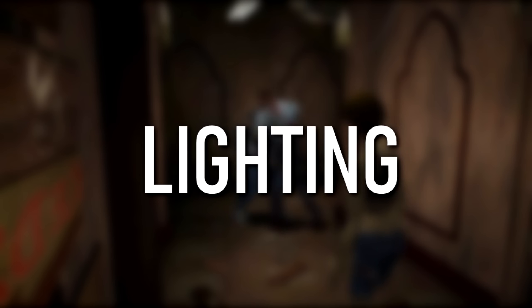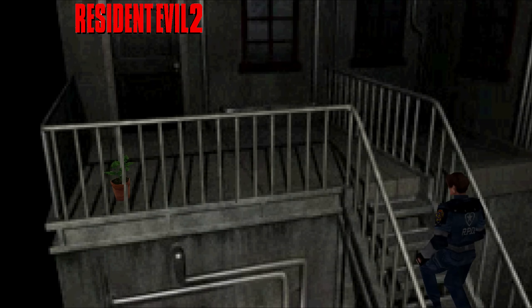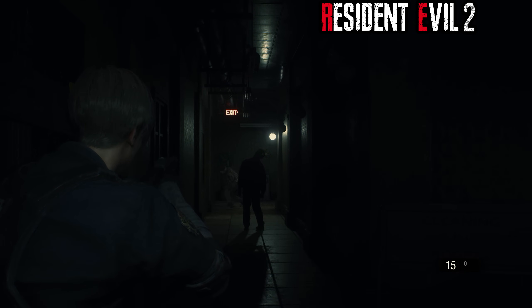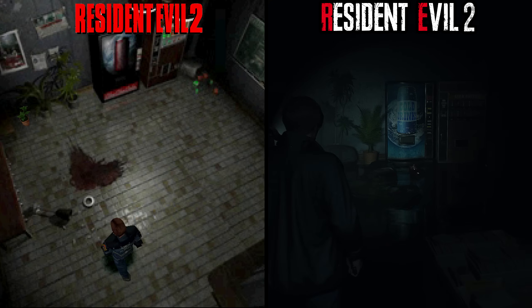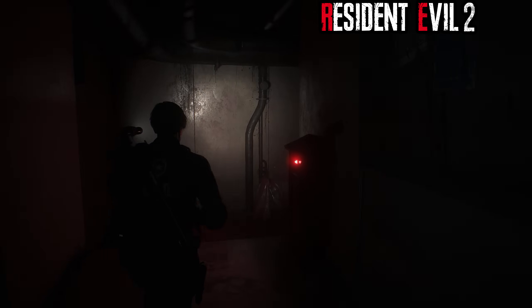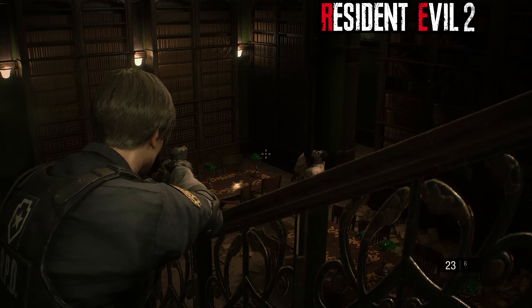Next, we have lighting. The original game didn't really have much in the way of direct lighting — everything was pre-baked for each scene, and shadows were nothing more than a simple shaded circle below characters. The remake, however, makes perfect use of lighting to turn the already creepy police station from '98 into something truly horrifying. The hallways that were previously brightly lit are now pitch black, requiring the player to use a flashlight, creating a much more threatening atmosphere — especially since many lifeless corpses in these hallways will occasionally stand back up as the player returns later.